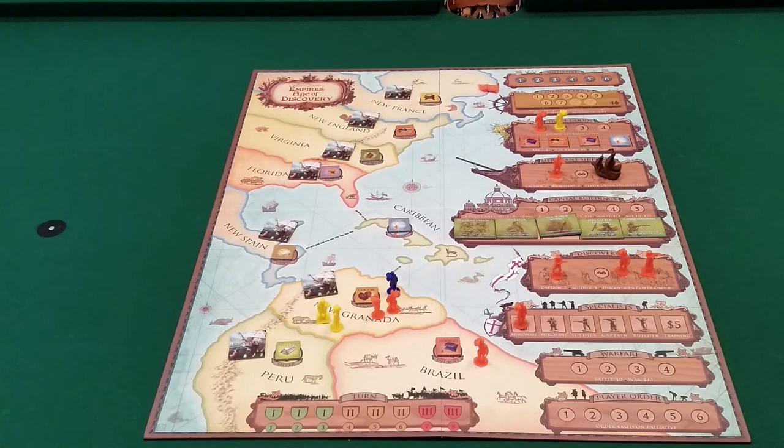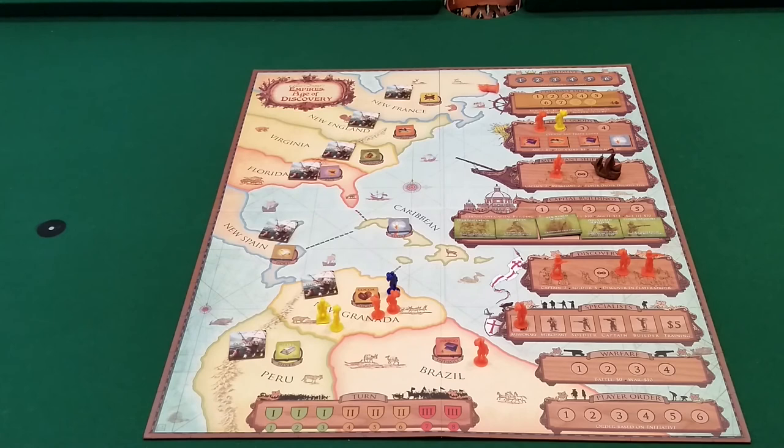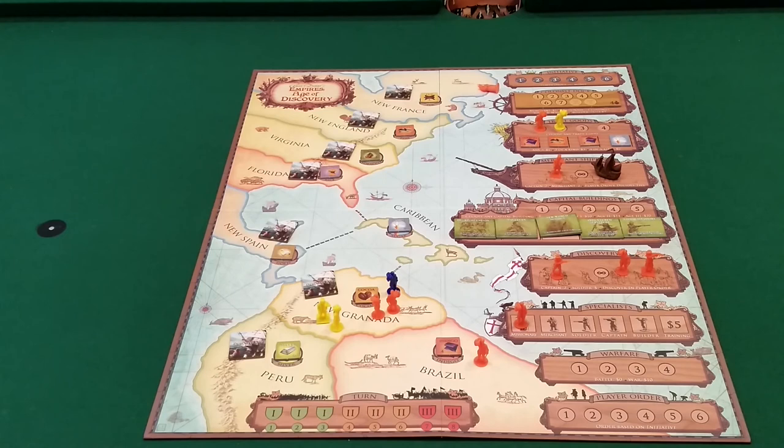There are also additional player boards available as expansions or add-ons: the Ottoman Empire, Prussia, and Denmark are new ones joining the original nations like Holland and France. These come with additional player piece colors — black, white, and gold. If you want new boards and new colors, those should be available from Eagle Griffin Games.